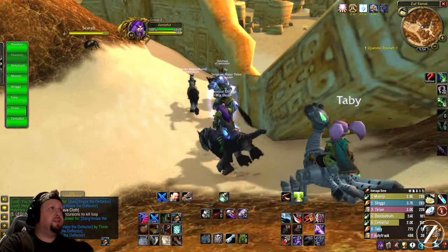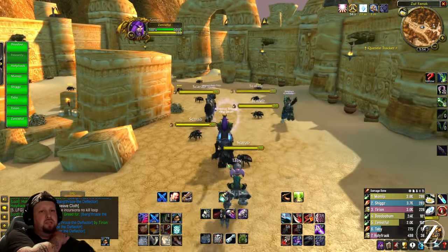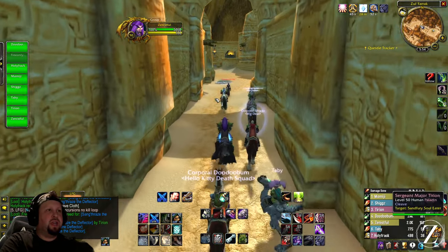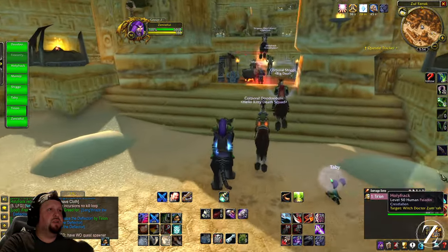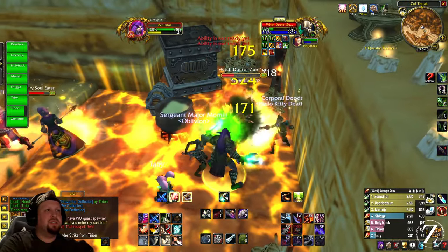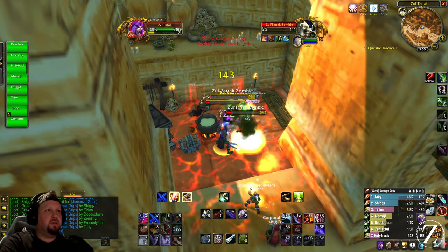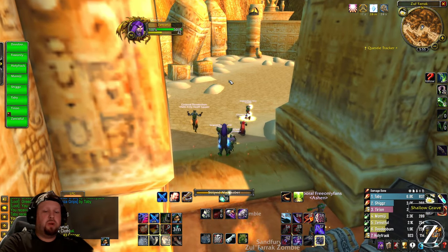We're going to continue on to the rest of the dungeon. For this next part it's actually pretty easy. Head down the hall and we'll kill the next boss — we pretty much pull everything. If you're doing a five-man you can jump up under this ledge to line-of-sight all the mobs, but there's only about three of them in here anyway. Kill the boss really quick and take out his henchmen.